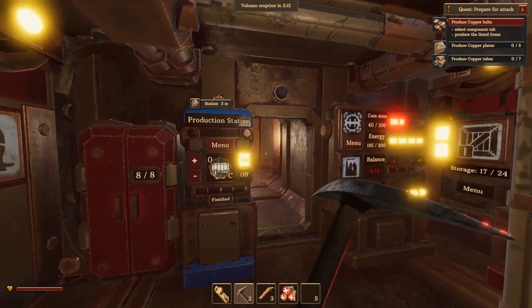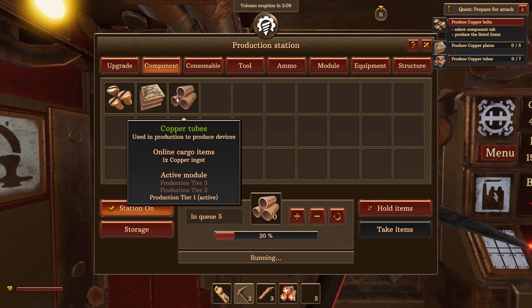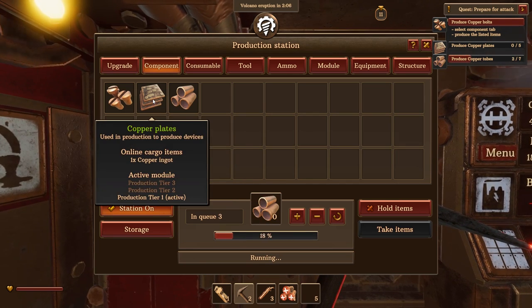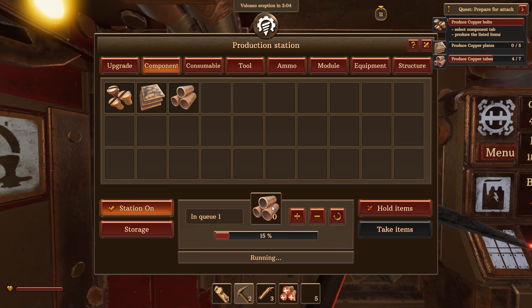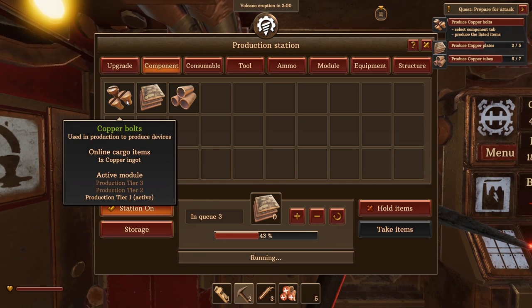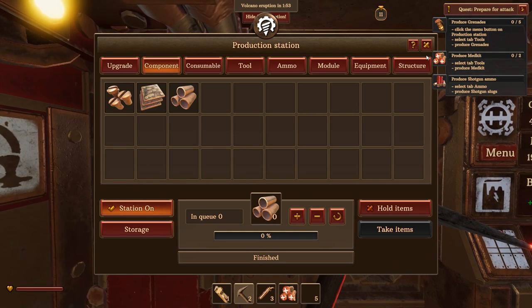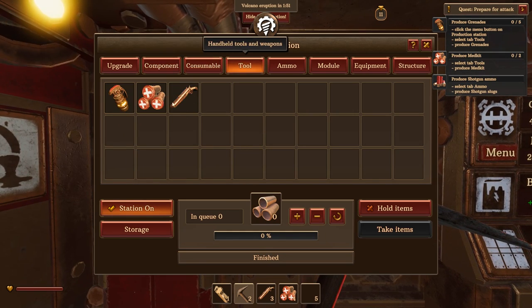What do you want me to do next? We've got to make a bunch of this stuff. You can't queue things up — you have to wait until it's done. Need more of these... two more... and that's it. Produce grenades — okay, tools, we need some grenades. Produce med kits — I have a lot of med kits but I could always use more.